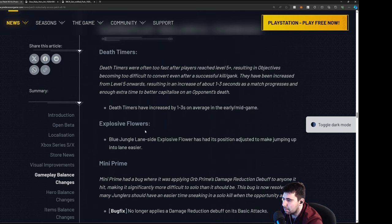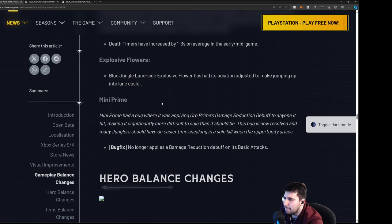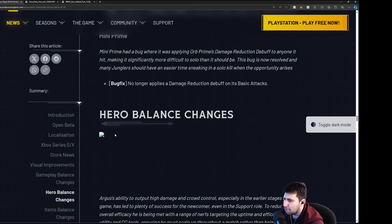Mini Prime had a bug where it was applying Orb Prime's damage reduction buff to anyone it was hitting, making it seemingly more difficult to solo than it should be. That's going to be resolved — I was wondering why it felt like it was taking so much longer. When I was playing Khai I was like 'what the hell' but that makes sense now.